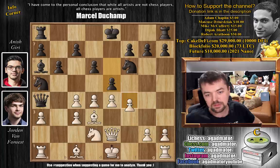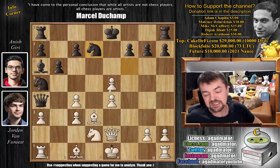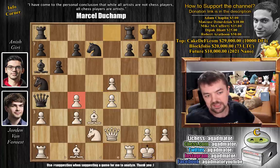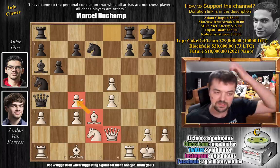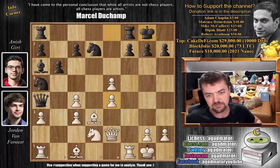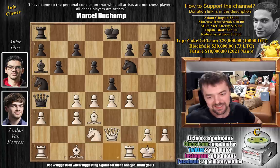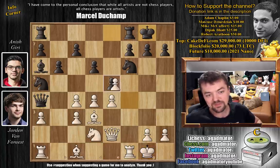Now Anish strikes in the center with e5. If you just win a pawn here - captures, captures, captures, knight to d7 - it's not a pawn you can really brag about. We can just castle, castles, castles, and it's a really bad position for white: the c pawn is doubled, the e pawn is doubled. White is very much overextended. So instead, after e5, we have castles, and castles - both players castle. We have f captures on e5, d captures on e5, and now rook to b1.